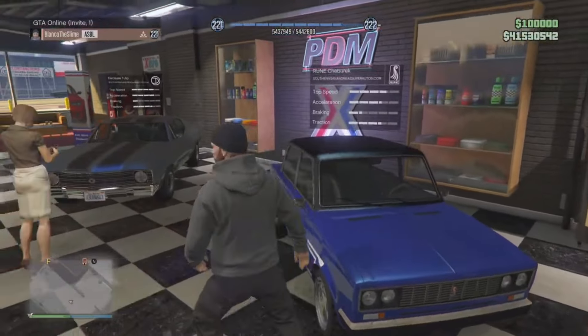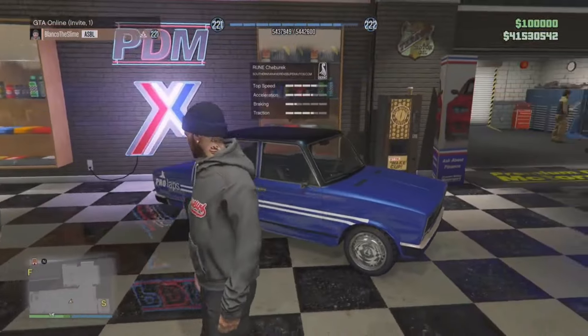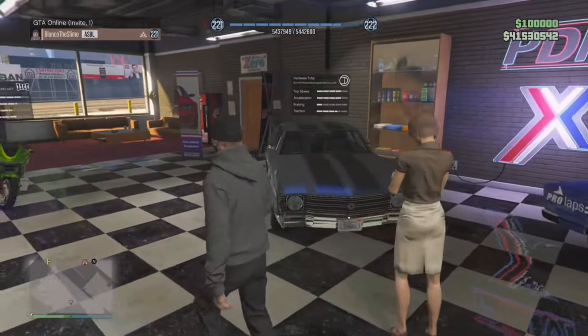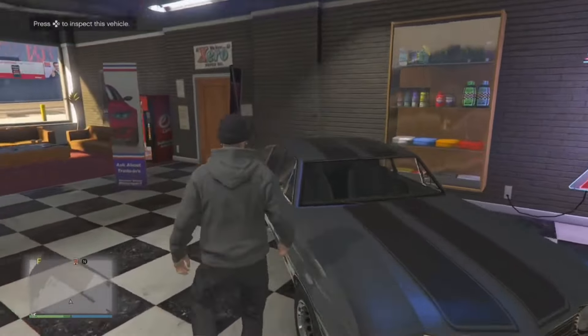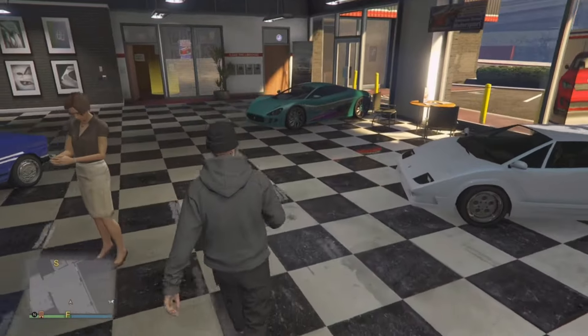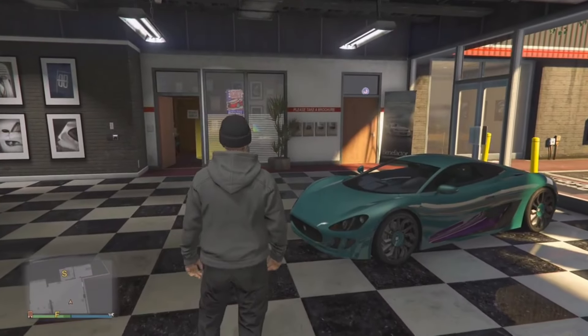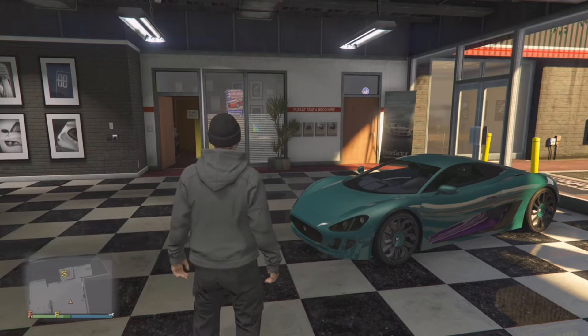If you don't have one, I would definitely suggest picking that up this week. We also have — honestly, I don't even know how to pronounce that car, so I'm not going to embarrass myself — and the Declassi Tulip. Both of them are on sale, I think 30% off, but they're not really worth it. The only cars worth picking up at Simeon's are going to be the Ocelot XA21.